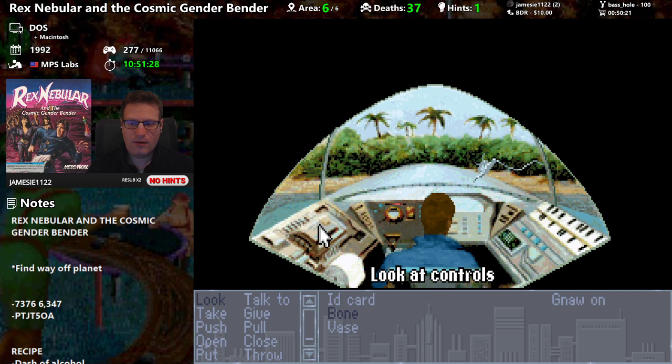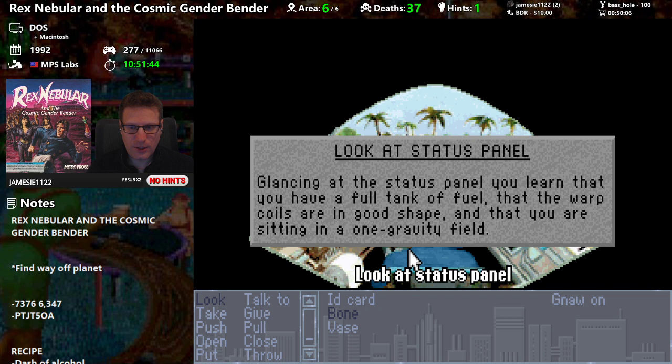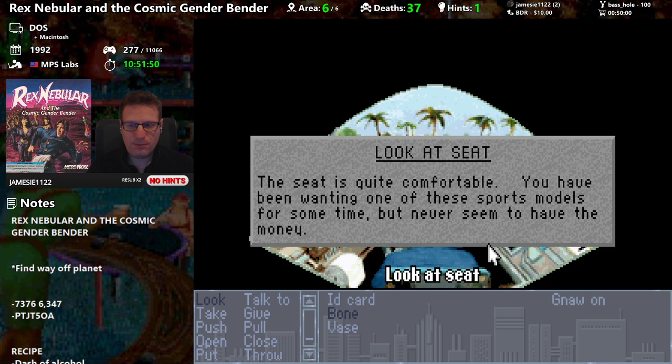I think we need to change the controls now. Is there a power button? I guess we have to go out and change the gravity or something. The seat is quite comfortable — you've been wanting one of these sports models for some time but never seemed to have the money.